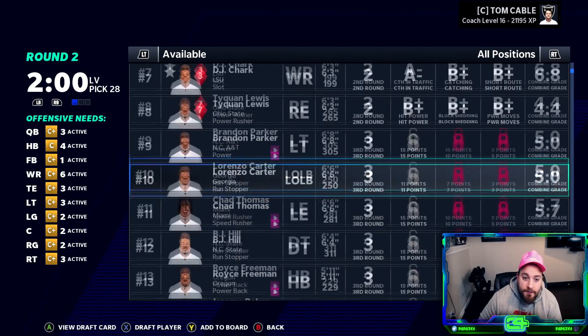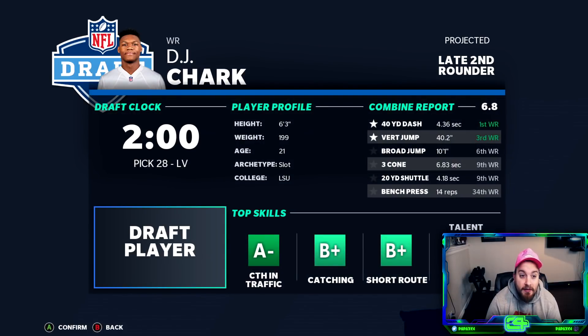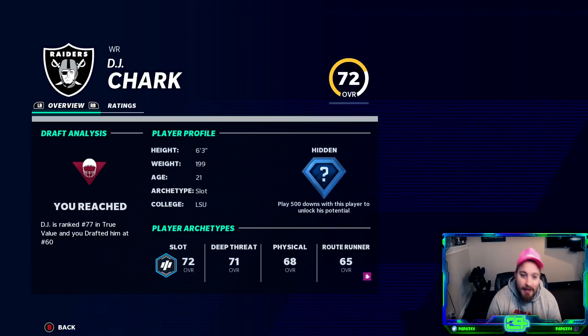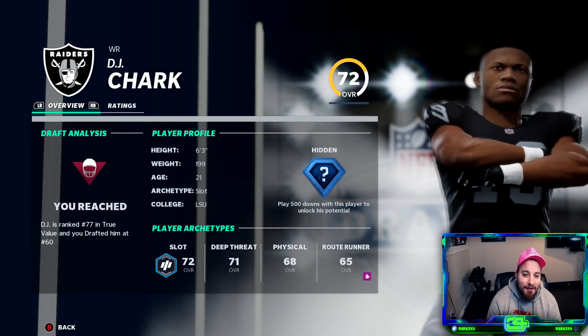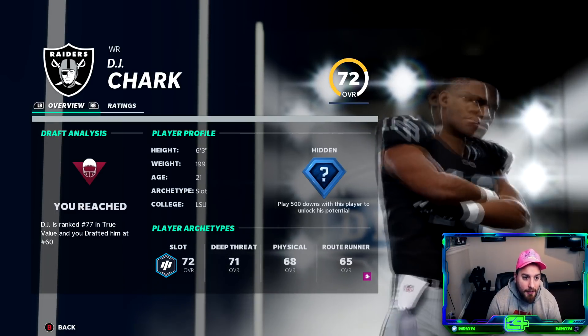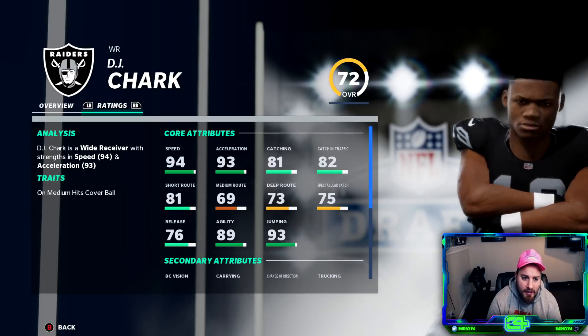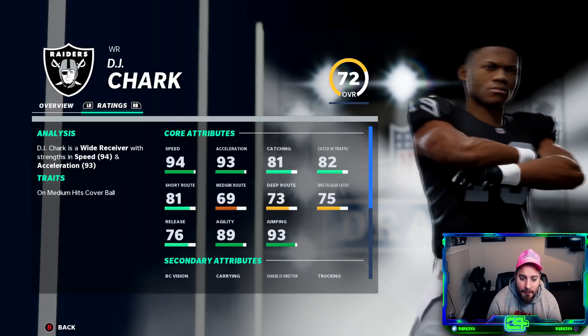Let me do the second round - very easy pick. We're gonna call this the Al Davis draft because he was the guy on our board for even first round consideration. When you look at our wide receivers, we have a 31-year-old Darius Hayward-Bey, Golden Tate's not getting any younger, and Darren Waller still might make that switch to tight end. Height, weight, speed - 6'3", 200 pounds, fastest 40-yard dash - yeah, we grabbed DJ Chark. That is an Oakland Raiders pick if I've ever seen one. 72 overall, luckily with the hidden dev - a little bit of a reach, 77 in true value getting him at pick 60. 94 speed, 93 acceleration, 81 catch, 82 catch in traffic, 81 short route running - deep route running should be way higher.